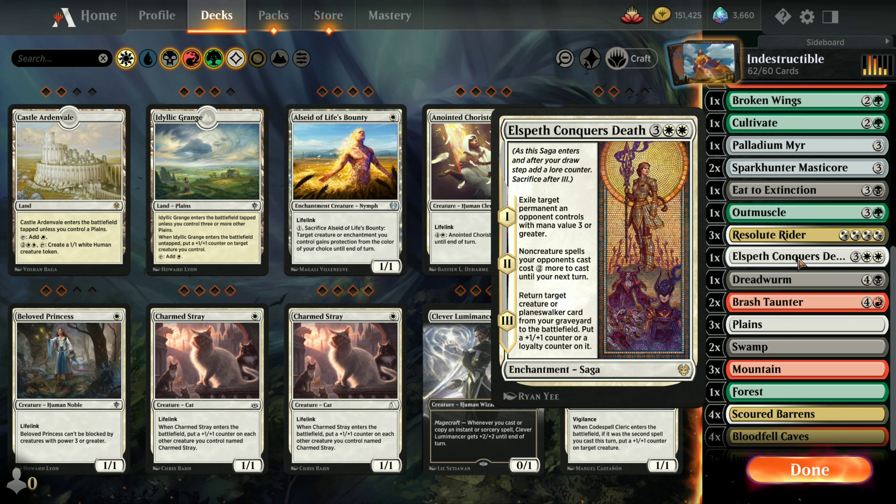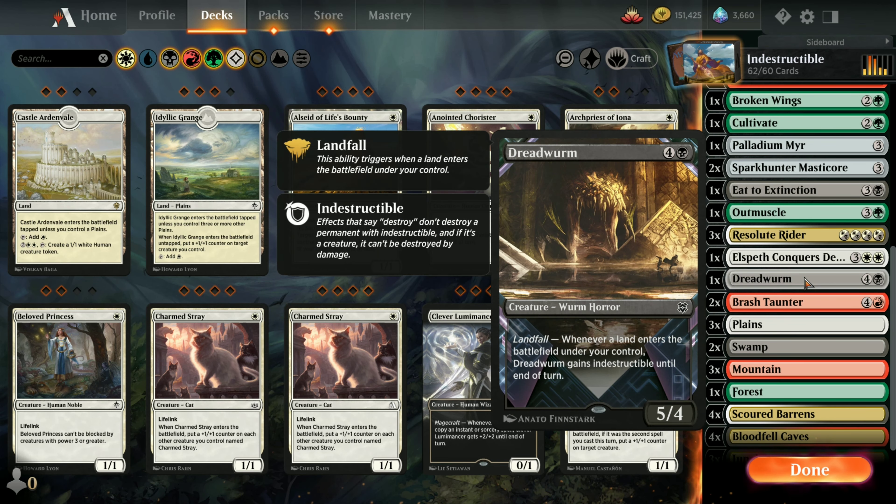One Elspeth Conquers Death - exile a target permanent and return one of your creatures from the graveyard. One copy of Dreadwurm - with Landfall, whenever a land enters the battlefield, Dreadwurm gains indestructible until that turn.